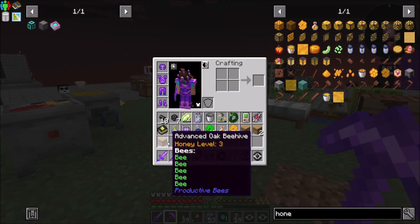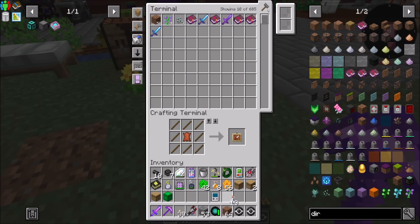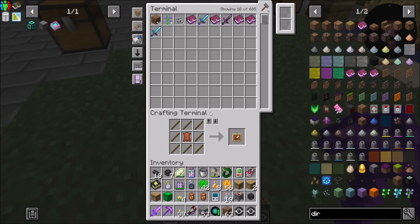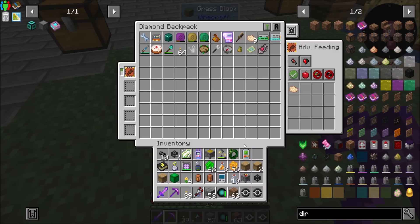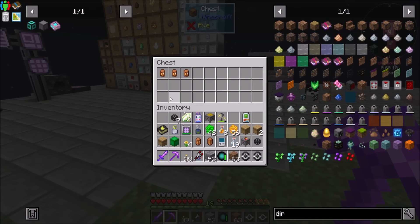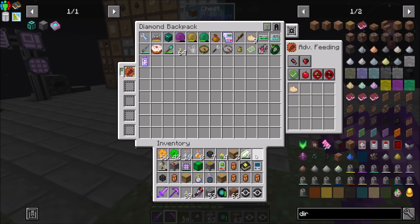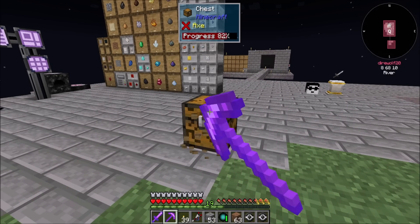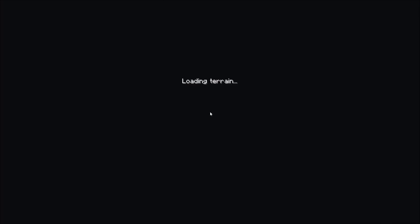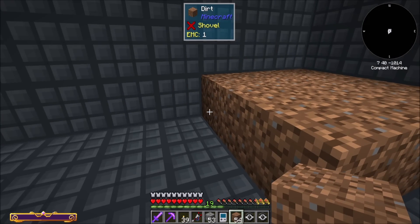Bees three, honey level three. I'm gonna bring my uraninite, gonna bring some dirt. Let's put away some junk we don't necessarily need right now. And then those were my extra bees. Hopefully the bees will have no problem operating inside the compact machine. We'll see — yeah, they might. I have no idea. We're gonna play this one by ear a little bit.